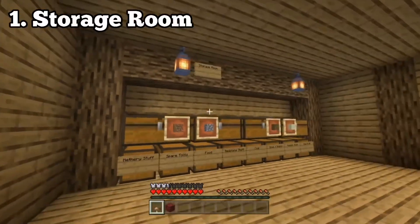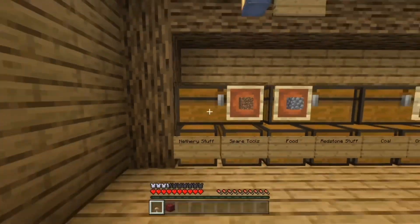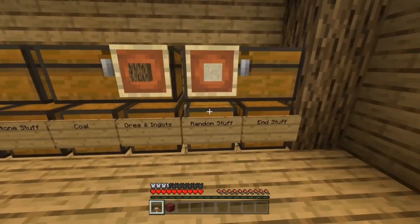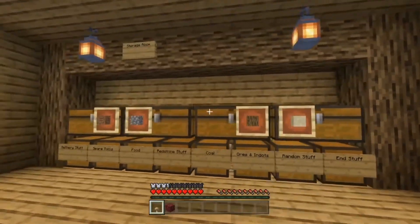First up is a storage room — you always need this to keep yourself in check. I've got nether stuff, spare tools, food, redstone, coal, ores and ingots, random stuff — put it all into a pile. You've got to make one of these.